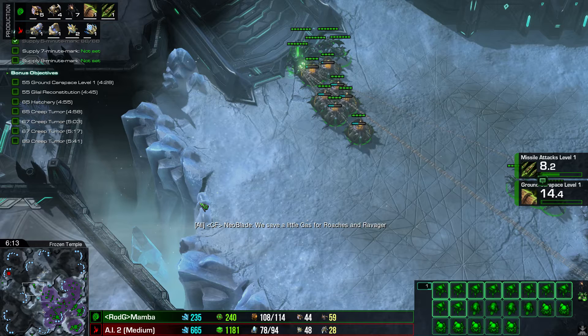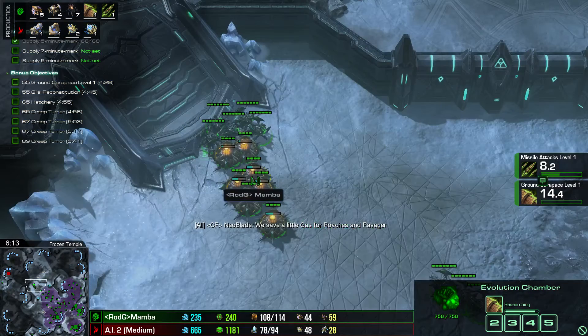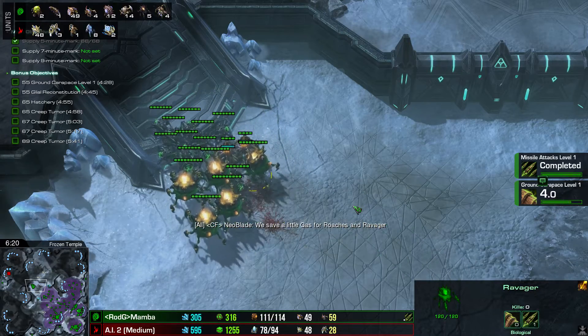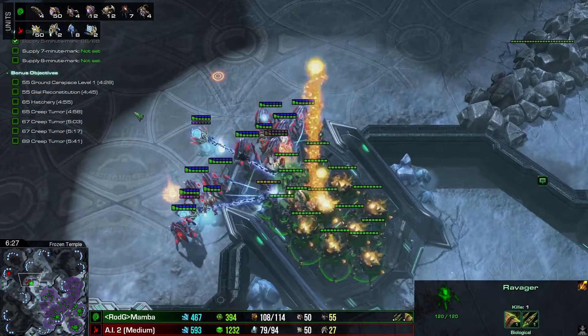Some players make the mistake of seeing high gas — like 600 gas — and jumping to their evo chambers to start 2-2 right away, even if 1-1 is only 50% done. You need that gas — as you can see, the gas amount is reduced to 200 because we need gas for ravagers. The ravager amount varies: some games 20 roaches and 4 ravagers, other games 14 roaches and 7 ravagers. This depends on what you want to do with your ravager micro.